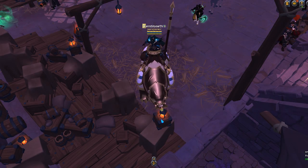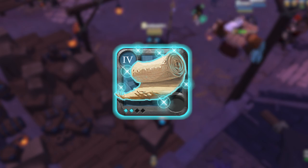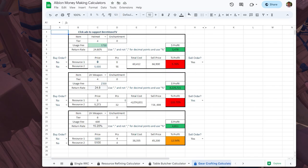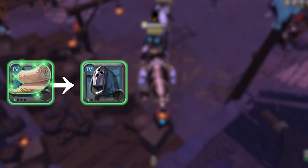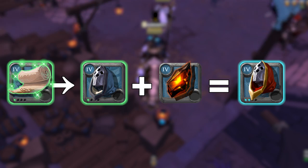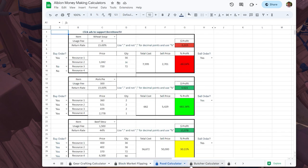The first question you might have is: why not just buy 4.2 cloth in the first place? The answer is because there was not enough supply of 4.2 cloth in the market when I recorded this video, making it more expensive to use. I also used the gear crafting calculator that I created to verify this — using 4.1 cloth and then upgrading with souls is a lot cheaper than using 4.2 cloth directly. I will let you know how to get access to these money-making calculators at the end of this video.